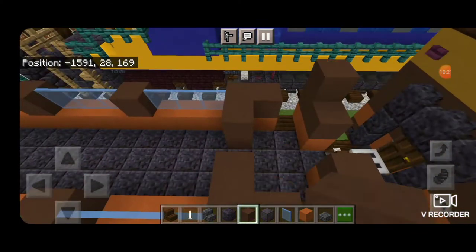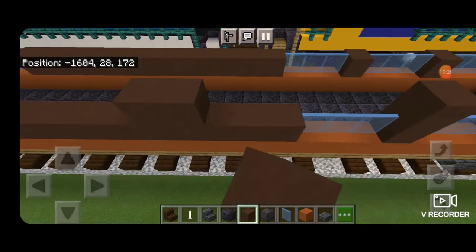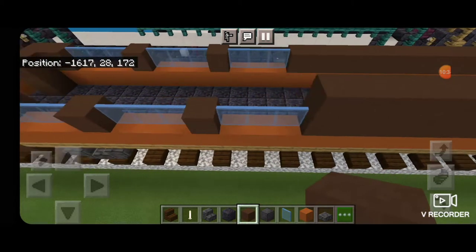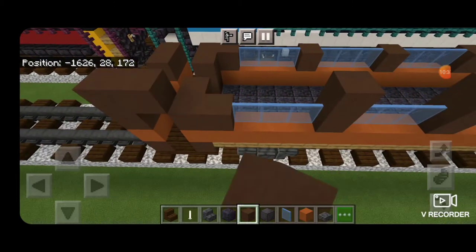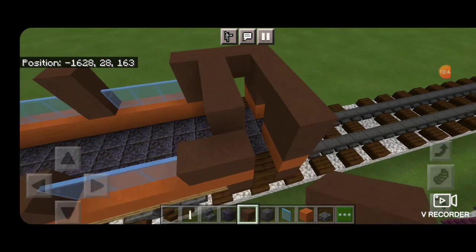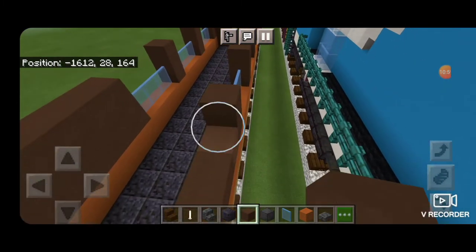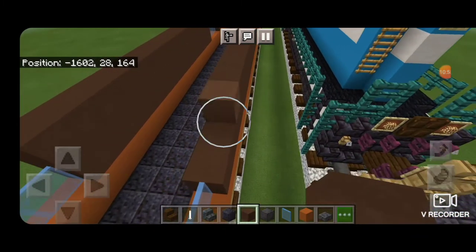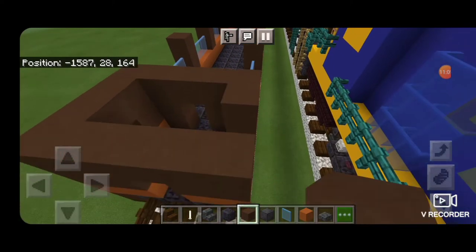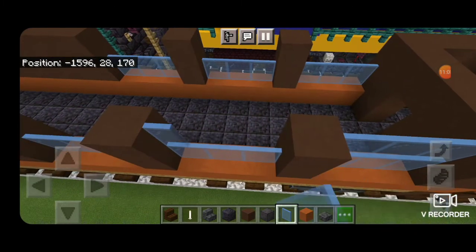Same thing on this end: two brown terracotta there and there, leaving an extra space because the porch is bigger on this side. Starting on this end take brown terracotta and come right across the end in the tops of these doors, then put brown terracotta everywhere there's some below it — copying the pattern up by one layer. Over here come right across the top of these doorways and the door on the end, copying the pattern and leaving spaces for windows. Then fill all these gaps on both sides of the car again with light blue stained glass panes.